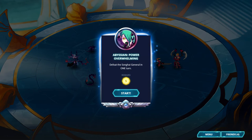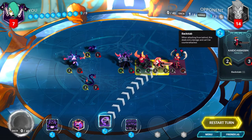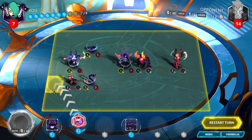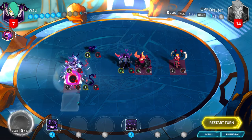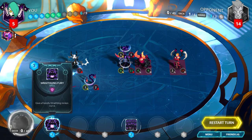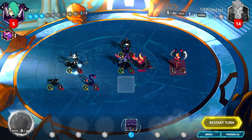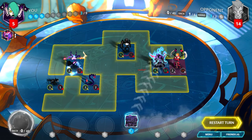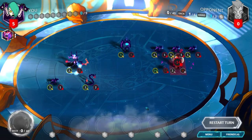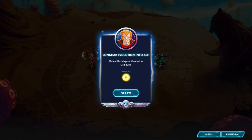Abyssian, Power Overwhelming. Defeat the Songhai general in one turn. Start by using Demonic Lure on the enemy Kaido Assassin and move it nearby your general. Play Horn of the Forsaken on your general and then destroy the Kaido Assassin with your general. Next, move forward 2 with your Wraithling and play Wraithling Fury on it, using it to attack and destroy the Gore Horn. Move forward 2 with your Black Solus and play Wraithling Storm, spawning 3 Wraithlings and increasing the Black Solus's attack to 14, which is just enough to destroy the enemy general.